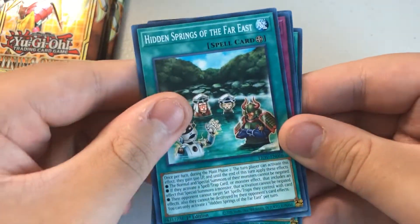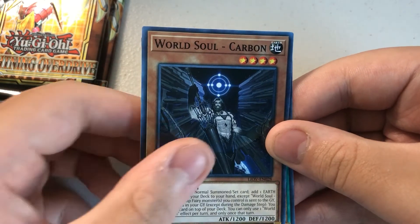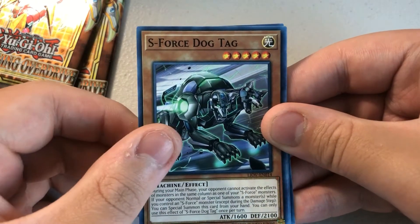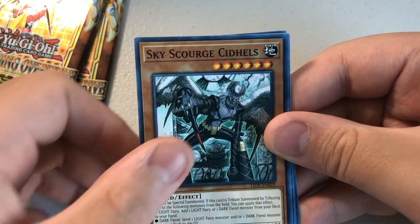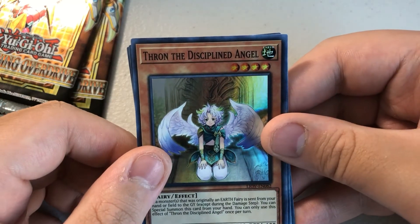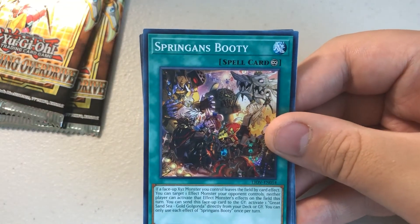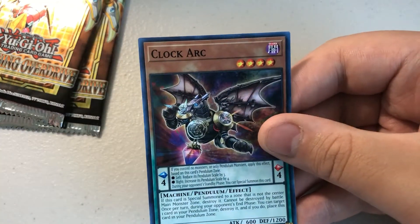Pack 21: Hidden Springs of the Far East, Amaze Attraction Wonder Wheel, World Soul Carbon, Bissell Rose Shot. Pack 22: Judgment of the Branded, S-Force Dog Tag, Morimori, Skyscourge Sidewales. Throne of the Disciplined Angel — Super Rare. Spring's Booty, Star Mine, War Rock Mammoth, Clock Arc.